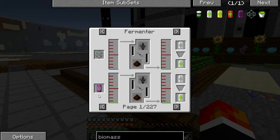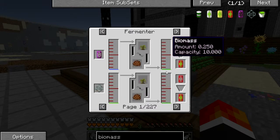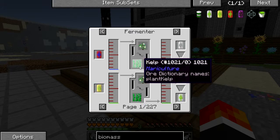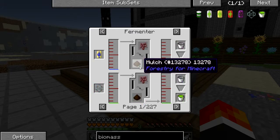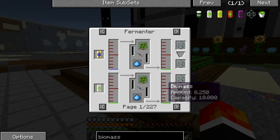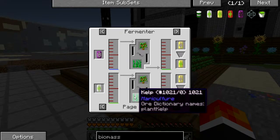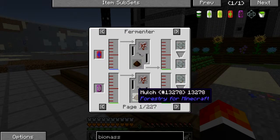I'm going to use saplings because they're one of the highest giving sources of biomass. You can either use kelp, mulch, fertilizer, or compost. I'll use mulch because I get it from apples. Apples also drop fruit juice, which increases the lifespan of your mulch, and I might as well use it because I'm getting mulch from the apples anyway.